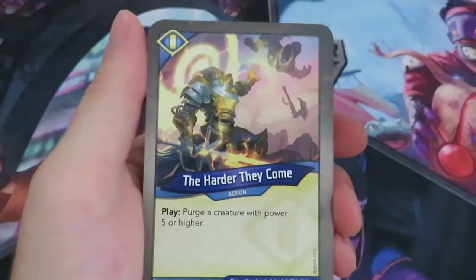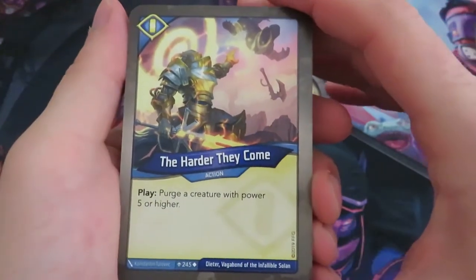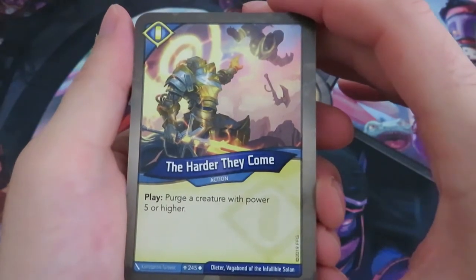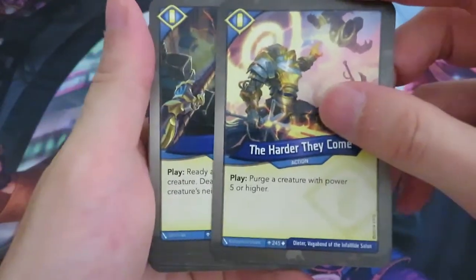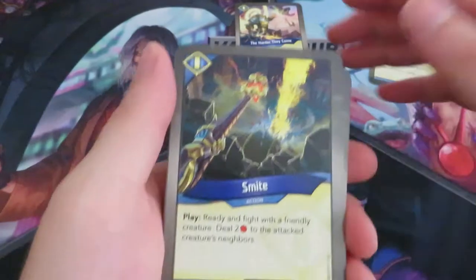Purging from a discard pile is always very good. Then we've got an action, The Harder They Come: play, purge a creature with power five or higher. So that's also really nice. I think that's one from Call of the Archons. So let's put the artifact here and the actions over here.